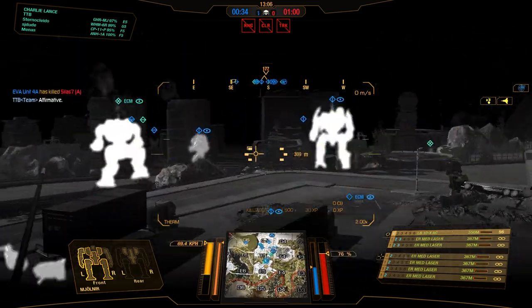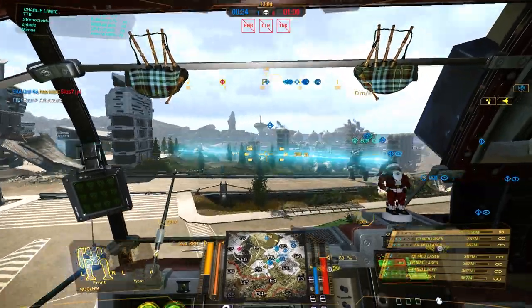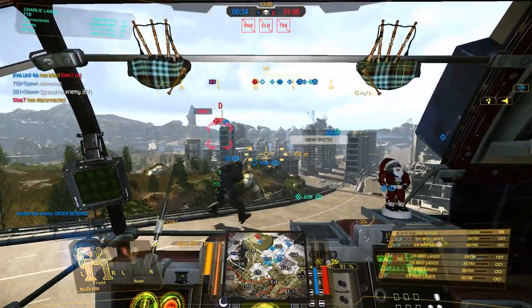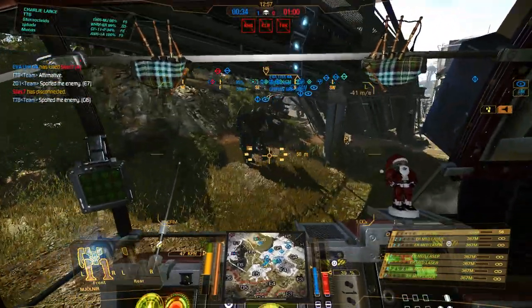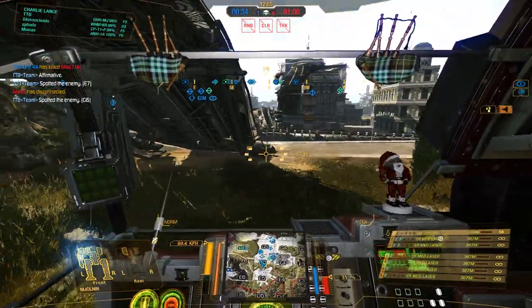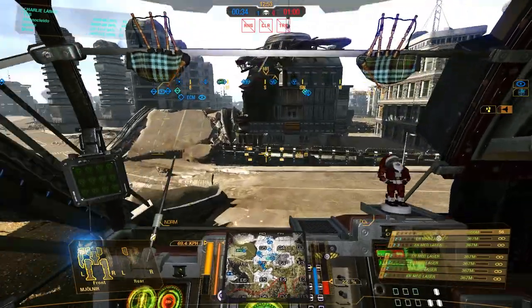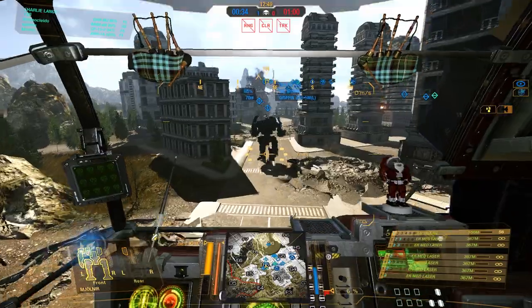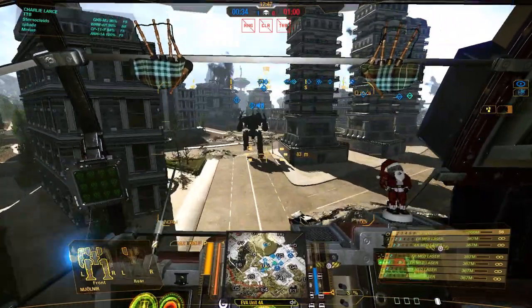In Echo 5. He's dead. Let's keep moving towards the team and talk about the build for a second. We're running an LB-10 in the arm and six ER medium lasers, and that gives us a good range of about 360 to 400 meters where we can safely engage with all weapons and shoot the enemy.